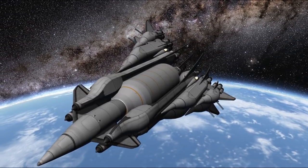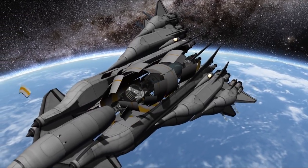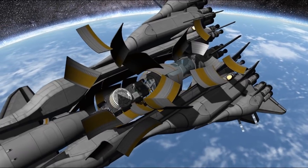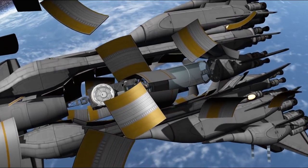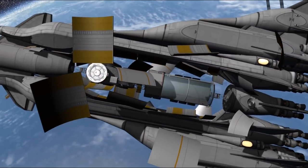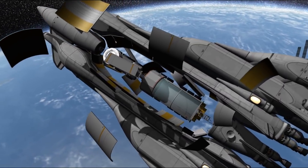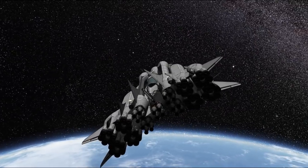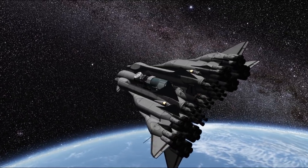Anyway we made it into orbit and now it's time to deploy the fairing, revealing our payload for this mission. As I mentioned we have a regular crane inside that we'll use to lift smaller components, a cargo truck with construction ports provided by the construction mod, an unmanned surveyor rover, and a tunnel with an airlock. I'll explain later how all of this is going to be used together to establish a connection between our domes, but right now with both our vehicles in orbit it's time to perform a transfer burn to the moon.